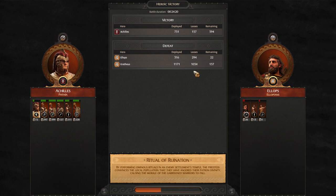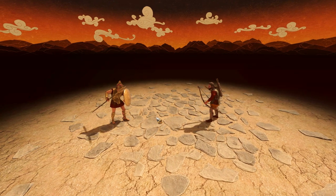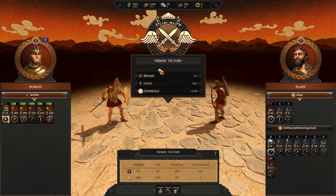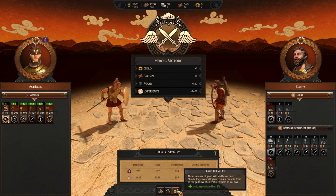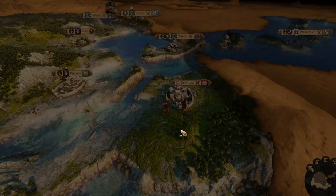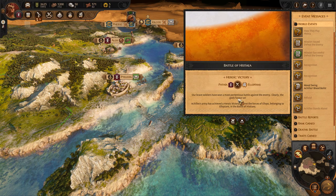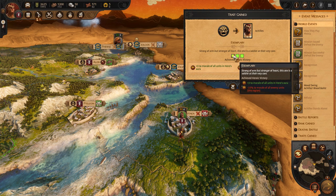Heroic victory! That is the first time I think I've gotten a heroic victory in Troy, and that really was a heroic victory. We were totally outmatched — about two to one — and we wiped the floor with them. Very light losses, ten-to-one or nine-to-one KD with a conventional fight, and we got gold. Elops ran away — that was the guy that rejected the duel — so Elops just lost in a heroic victory to Achilles.